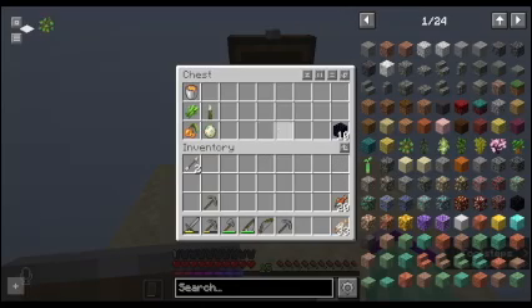Oh hey, an extra bucket of lava and ten obsidian! We can build the portal even sooner, though we still don't have flint and steel.